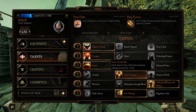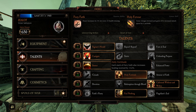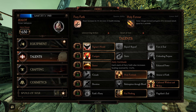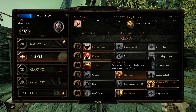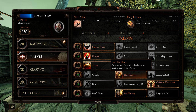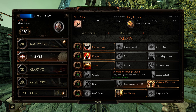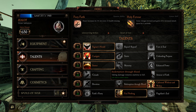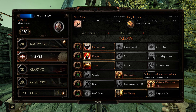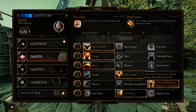Holy Fortitude is his most important talent. Each stack of Fiery Faith increases healing received by 15%, so when he has his max stacks he'll make just about double healing. If you have Boon of Shallya on, it'll be more than twice as much healing — 120% healing. And then Redemption Through Blood is a good talent; when he takes damage he gets stamina back, but he's a bot so I don't know if he'll really block that much. I just give him a flat 10% damage reduction to make him a little more tanky.